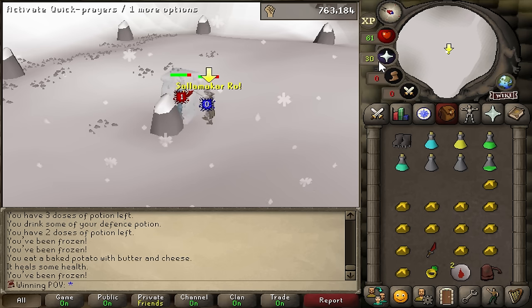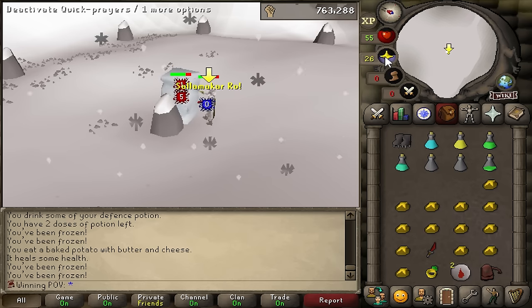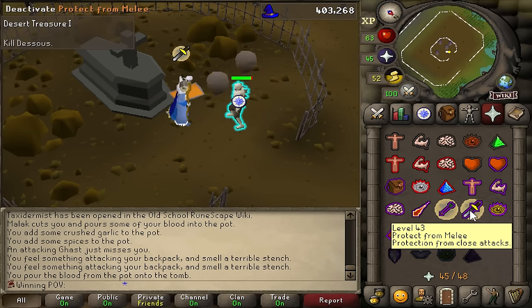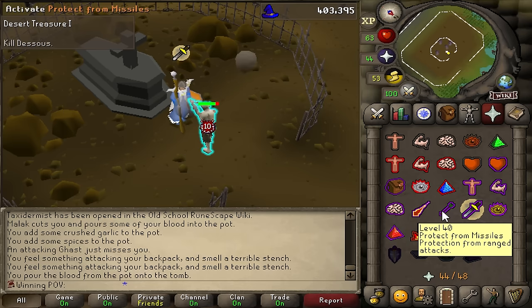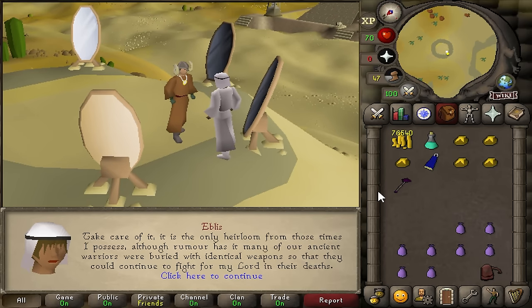I was considering doing this boss in a PvP world so I could use blighted restores, but I just don't want to do that, so I brought normal attack and strength potions. I'm just going to melee him down. If you just flick between Protect Range and Protect Melee every tick, the boss just literally won't hit you for some reason. I haven't actually done this quest since they updated Azandre, so it's kind of cool to see him. Desert Treasure completed, and we're going to buy ourselves an ancient staff for 80k.